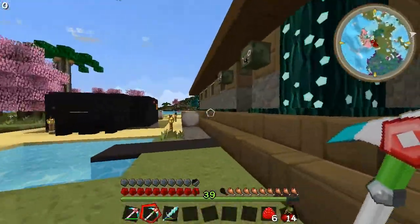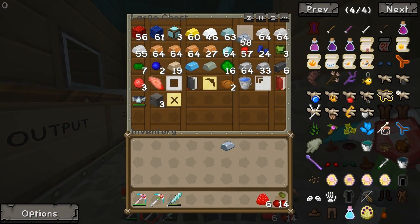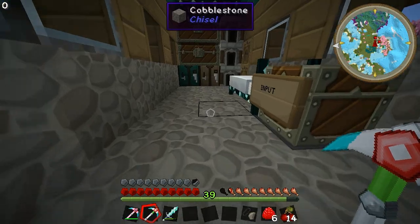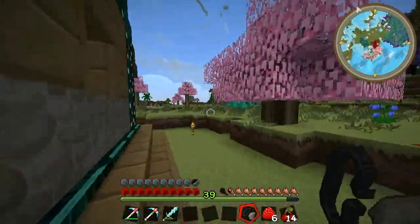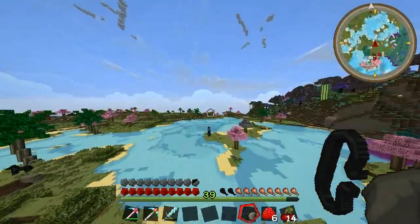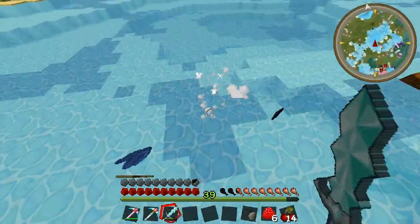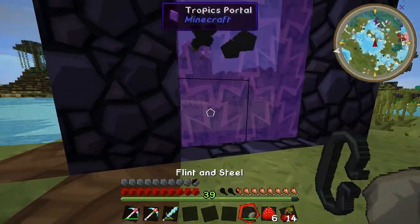I forgot — we need some flint and steel. So let's go back, get one iron and one flint. Easy peasy lemon squeezy. We're all geared up. Should I take the helmet? Nah, we're all good. We're gonna do this hardcore mode, not gonna take it. That was weird — that was a green squid. But here we go.